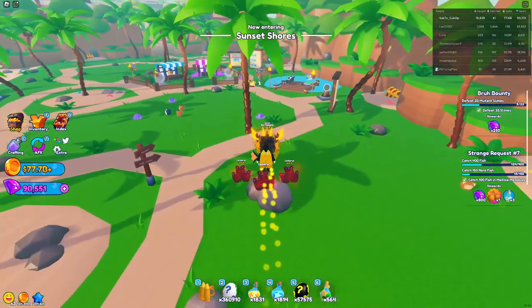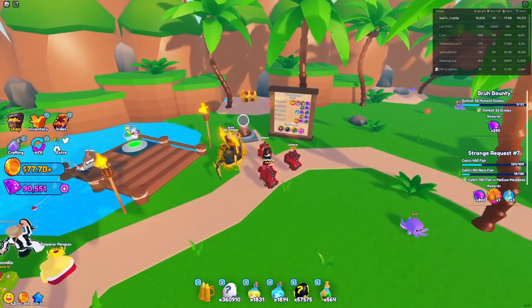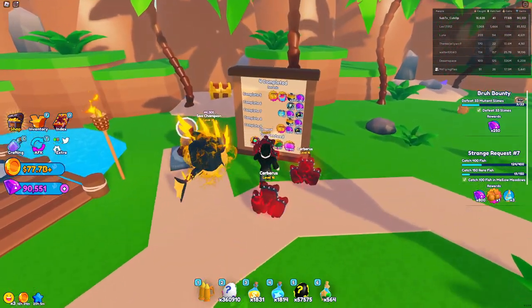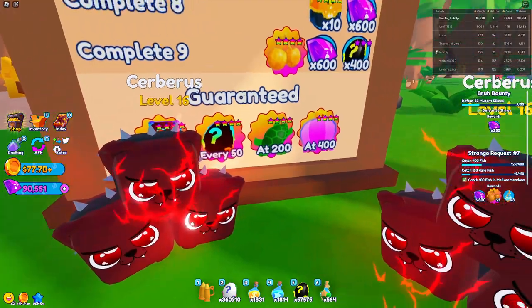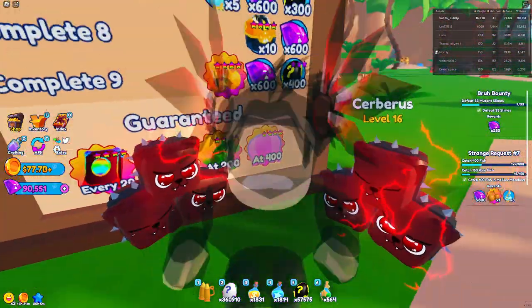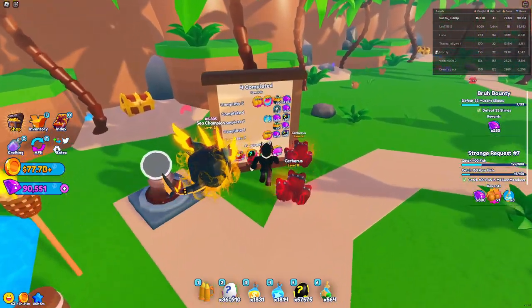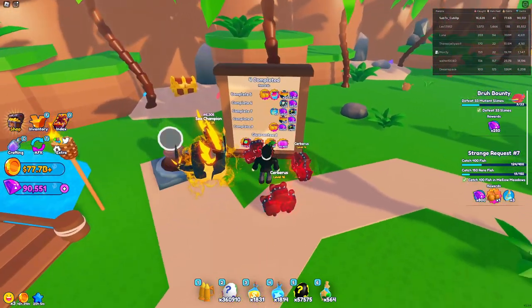There's also going to be one — let me put my jetpack on — right here in the fisherman area. He also gives you an endless quest after you collect the diamond fishing rod. As you can see over here, it's a little bit easier: you get a turtle mount at 200 and then a beach ball at 400.